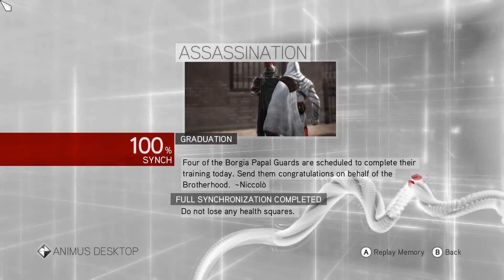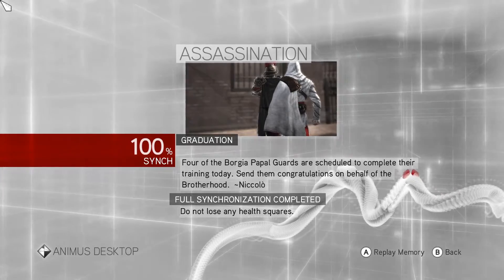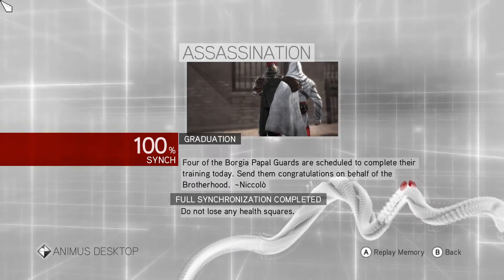Howdy, this is PillRyder and I'm back with another Assassin's Creed Brotherhood walkthrough tutorial. This time I'm on the 11th assassination mission, Graduation. And this is one of my favorite kind — do not lose any health squares.